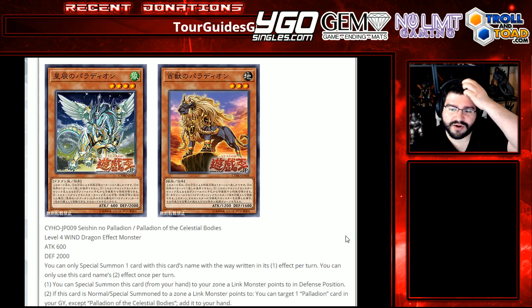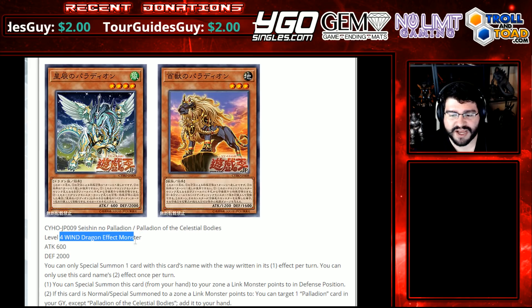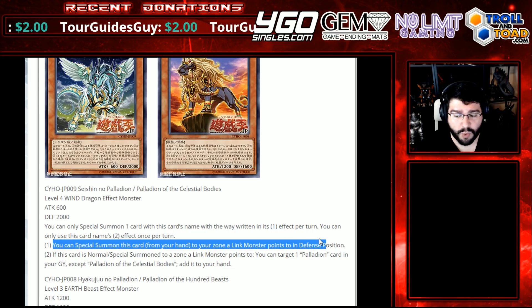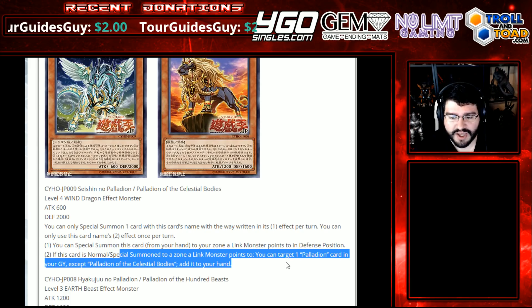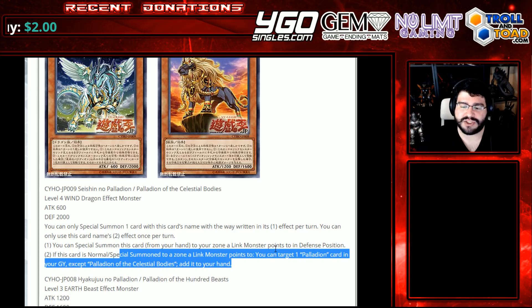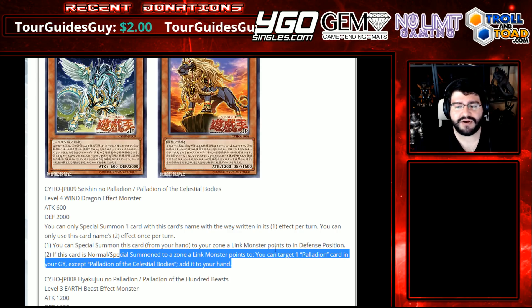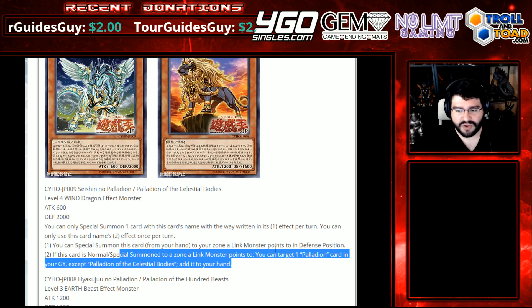Alright, we've got a Level 4 — that looks like Guard Dragon. He's got a big Defense of 2000, and then we've got Celestial Bodies. This is the Level 4 Wind Dragon Effect Monster, Attack 600, Defense 2000. You can special summon this card from your hand to a Link Monster's pointer in Defense Position. If this card is normal or special summoned to a zone a Link Monster points to, you can target a Palladian card in your graveyard except Celestial Bodies himself, and add it to your hand. The special summon's hard once per turn. Basically the first effects all seem to be the same. So you get something back — if it's gone to the graveyard, you're not specialing it again, but you can still normal summon it and go up the tree. You can only special summon the cards by their effects the way it's written, but if anything else special summons them, that still works, and you can always achieve normal summons.